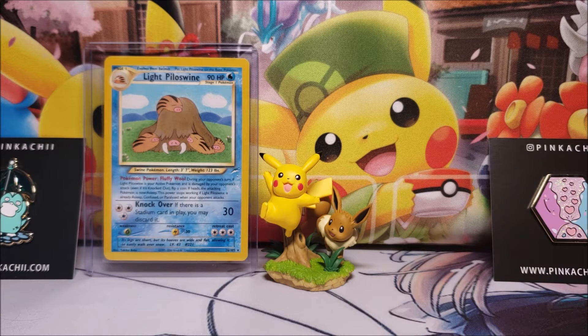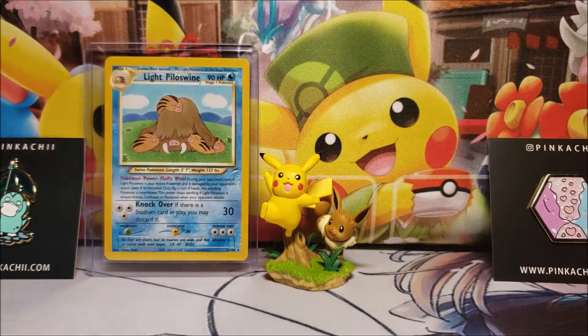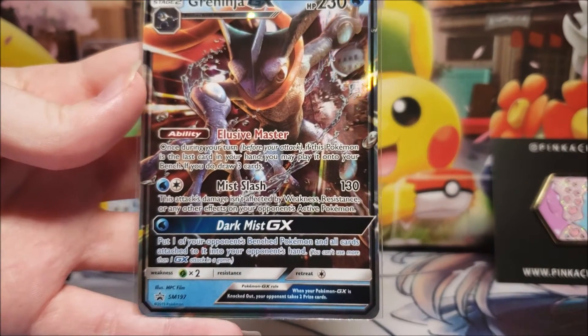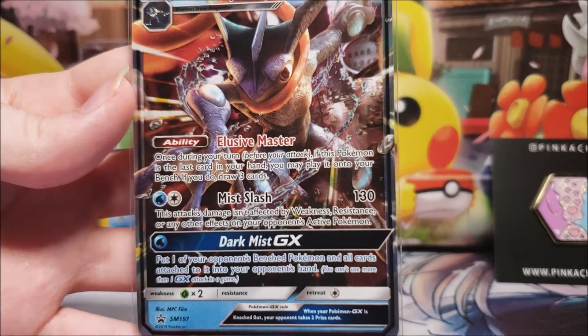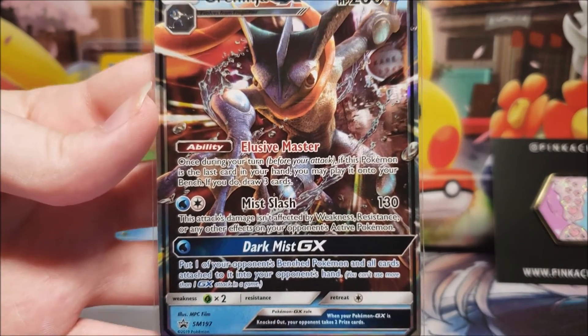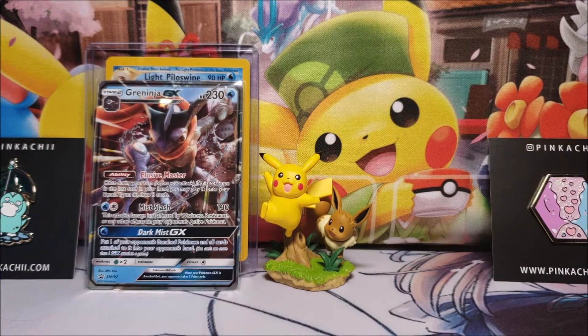One correction before we get into it - there are actually five Detective Pikachu packs, not four. That demonstrates he doesn't know how to count. Here's the promo card: the ability is Elusive Master - once during your turn before you attack, if this Pokémon is the last card in your hand, you can play it onto your bench and draw three cards. It's like a baby Shaman - like Shaman Espeon 1.5 - a decent card that might get played a little bit.